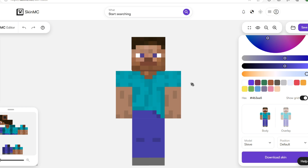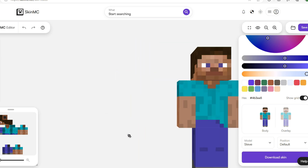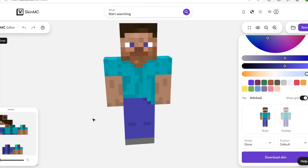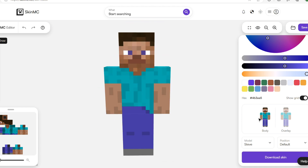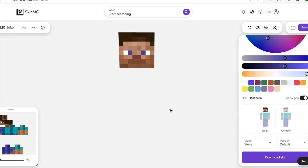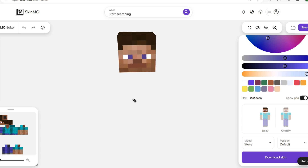I'm doing this on skinmc.net, that's the site I'm using. We have a simple Steve to start with, so let's customize this. I actually don't know how - I only did this once when I was about eight years old in Minecraft Pocket Edition. Let's start with the hat, I think that's the most solid place to start.